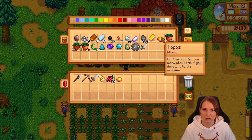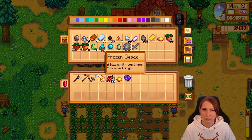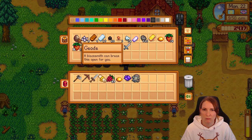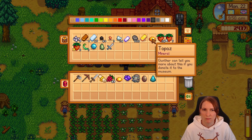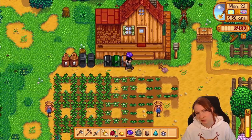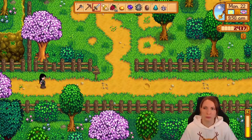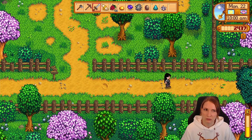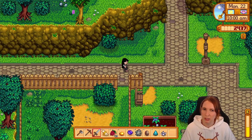We might put this stuff at Gunther's since we're going over there. And then get the axe and then go to the mines, I think. That's what we do. Obviously could get more parsnips — it's not too late to do that. I do really want to get the gold parsnips. What if we get, like, ten? We could use the fertilizer on them.